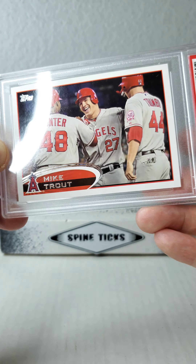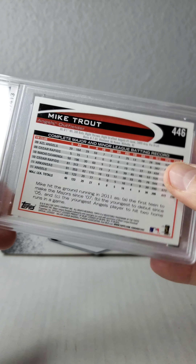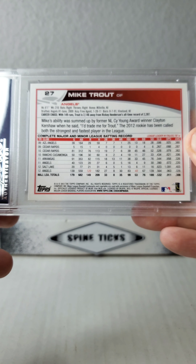There he is with Torii Hunter and Mark Trumbo, and there's the back if you want to pause it you can read it. Here's the 2013 Topps Mike Trout sliding card, number 27.